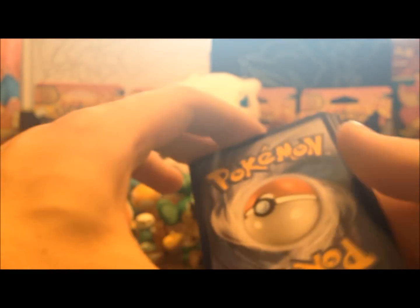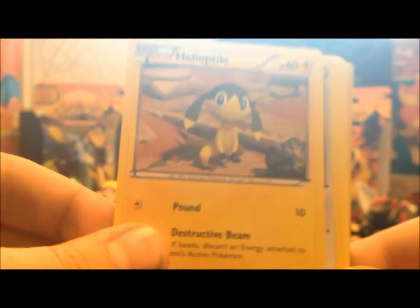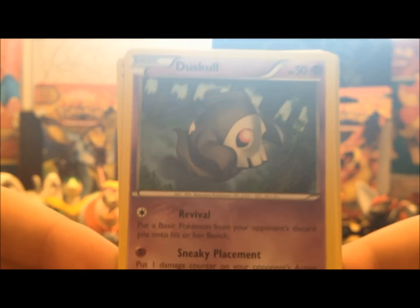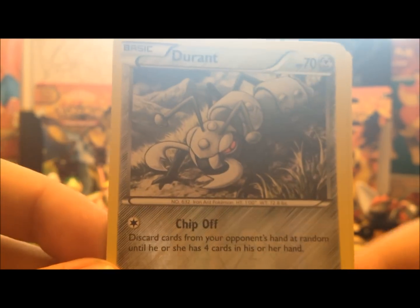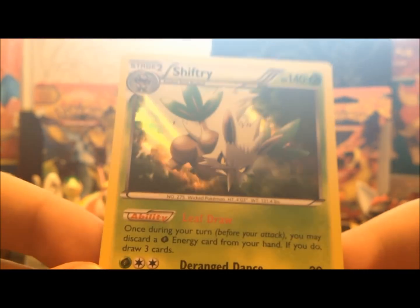Another code card. We got a Pidgey, a Helioptyle, we got a Fletchling, we got Duskull, we got LitLeo, a Fletchender, Avalug, a Protection Cube, a Reverse Durant — sweet, he's normally not holographic. And then the Rare — a Shiftry. Very nice.